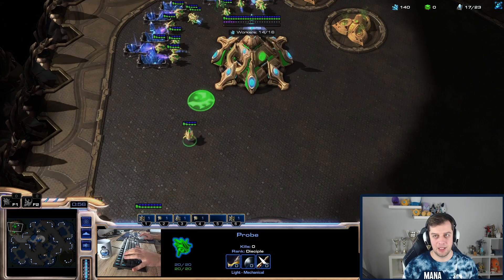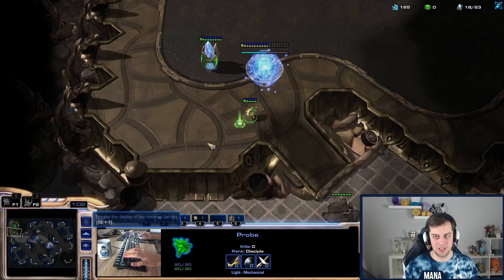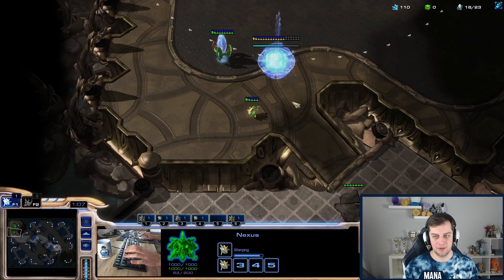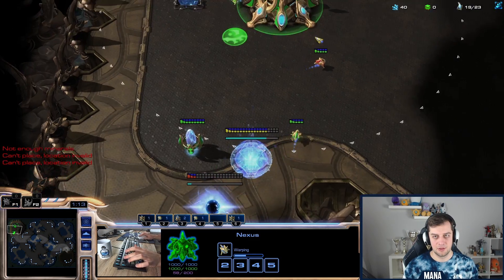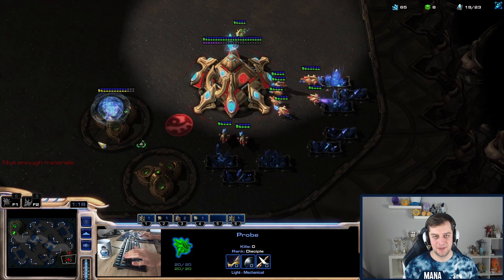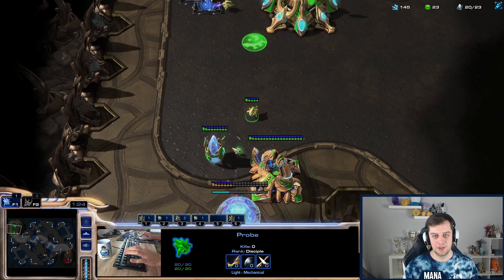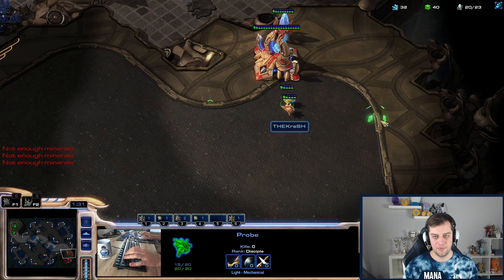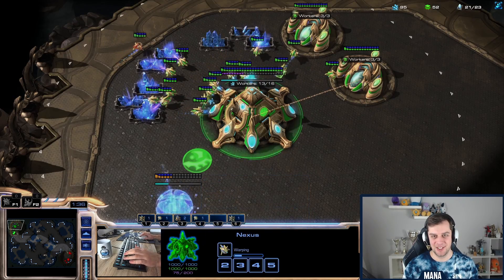He's not giving me cannon rush vibes yet — I think it's just a scout. Cannon rush would be too late now. I kind of panicked. Oh, it is a Gateway — I kind of panicked. Because of the early scout he has no gas, but that's alright. He'll be making a Cybernetics Core now, let's try to block it with the probe. I bought myself like three or four seconds with the block — that's really nice. He's not mining his gas fully.